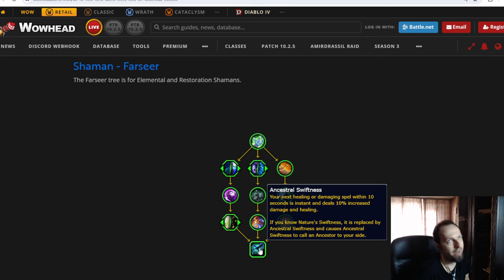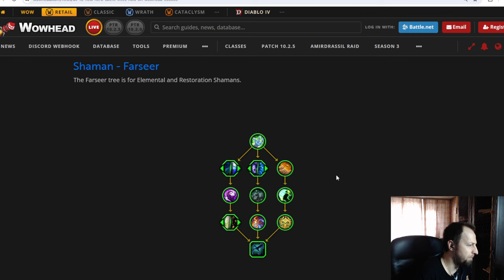At the end we have what's essentially replacing Nature Swiftness — it causes you to summon an Ancestor when you use it, so you get an extra Ancestor roughly every minute. Overall, this is a kind of okay tree compared to some other classes — it's very low impact. My biggest concern is that I don't think you're going to run this in M+, unless those Ancestors are so overpowered that you actually pick up Unleash Life and summon them every 15 seconds or so. Low impact and possibly unusable for M+, depending on tuning.